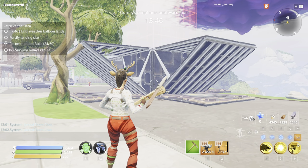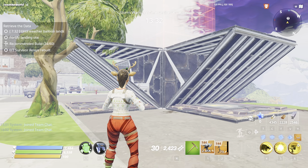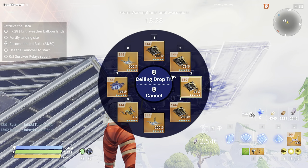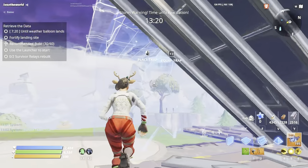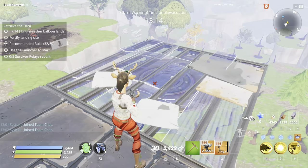It's going to look something like this. Now, this obviously does require some fighting, but if you want to make it as passive as possible, you can add ceiling electric fields. We're going to get our ceiling electric fields and pop one on each of the four sides. Make sure that you fully upgrade these as well.